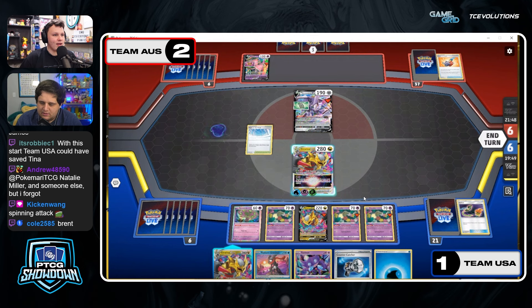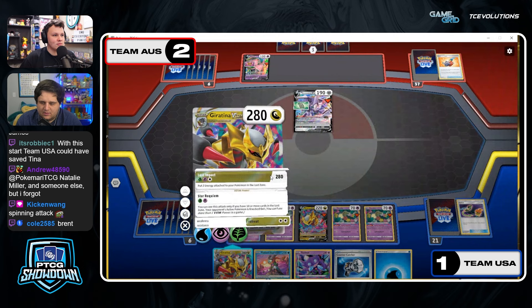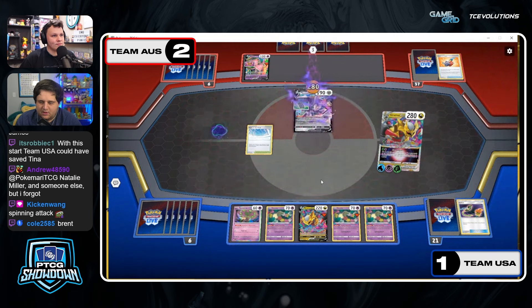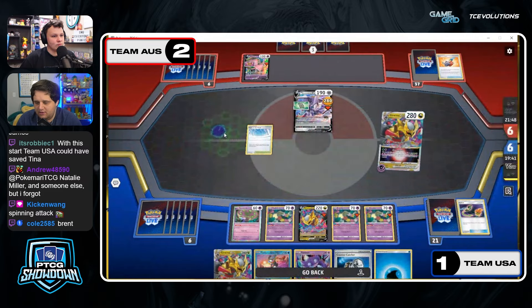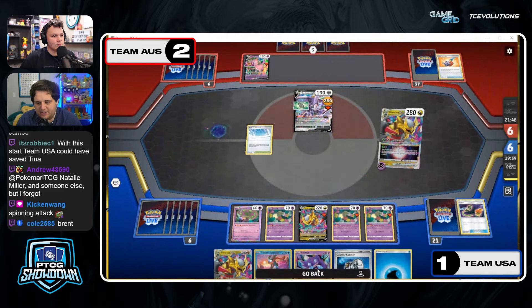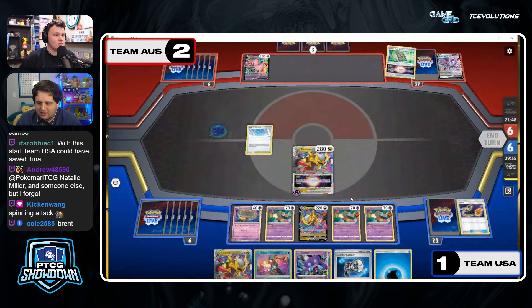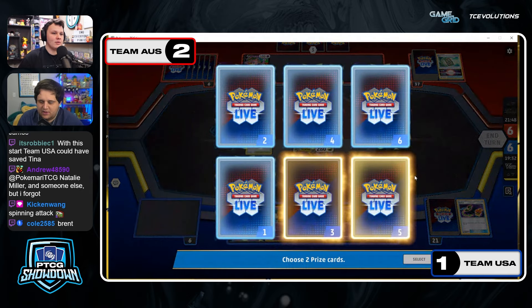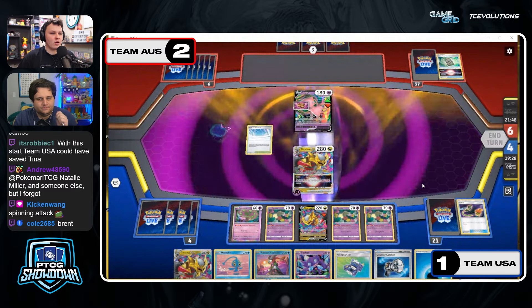Are they debating not evolving? If they evolve the benched Tina it could get Bossed and get stuck for a while — they're out of Switches. That might be what they're thinking about. Yeah, they are playing around it. It's gonna be the Lost Impact — two prizes. Probably gonna get rid of the Grass and the Water. Two Psychics already in the Lost Zone.